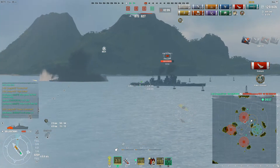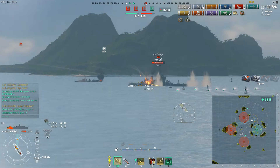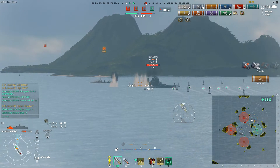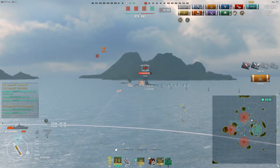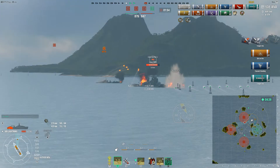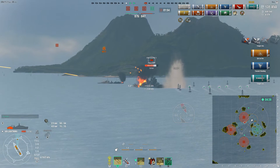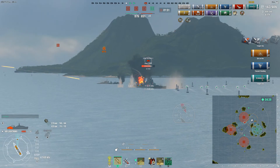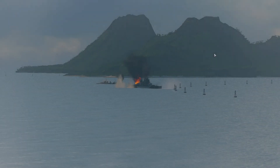Jaeger focuses the Cossack, pops smoke, and the Icarus is spotting. Kraken Unleashed is earned — that brings the friendly team back ahead in points. The KGV is reversing; the last torpedoes probably won't hit as the timer runs out. That is a win for the friendly team. Not a bad battle in the Lightning — great to finally see it in action. Jaeger dealt around 144,000 damage, earning Arsonist, Confederate, High Caliber, and Kraken Unleashed. A fantastic game from Jaeger — thank you for watching!